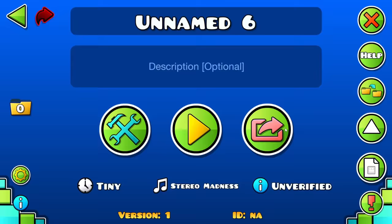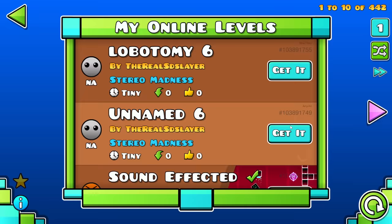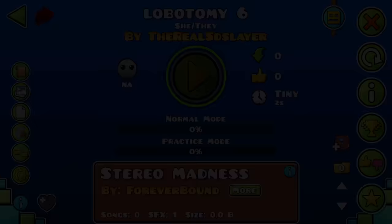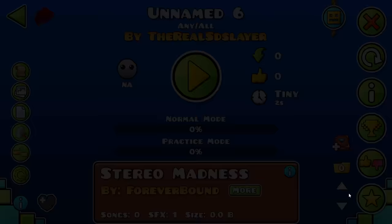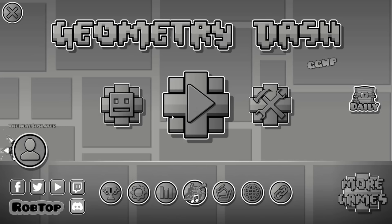Let's test this theory. Here's my awesome level. We're gonna upload it with the name 'Unnamed Six' and also with the name 'Lobotomy Six.' Unnamed Six — level looks great. Wait, that's awesome. I do wish it was possible to detect it automatically somehow, but that's really funny actually.